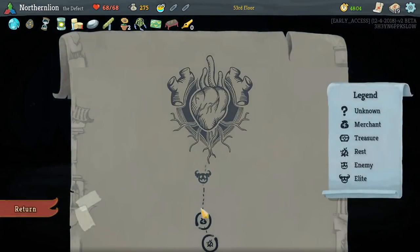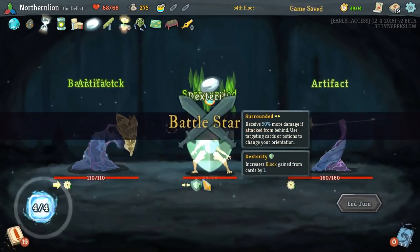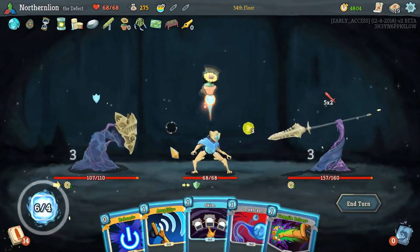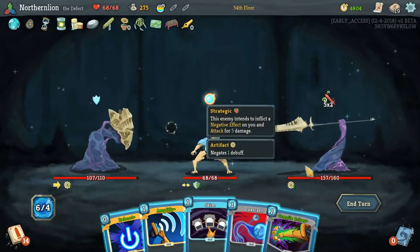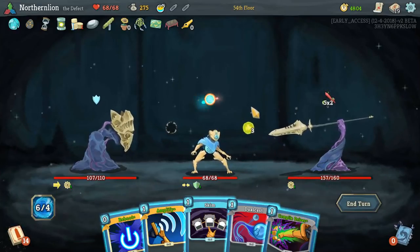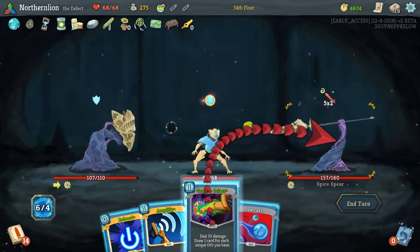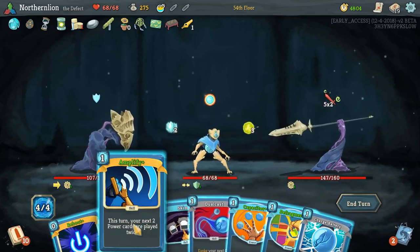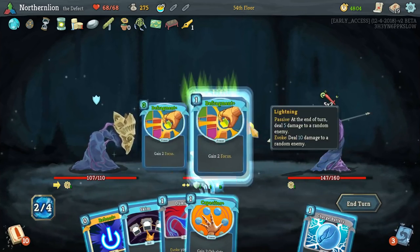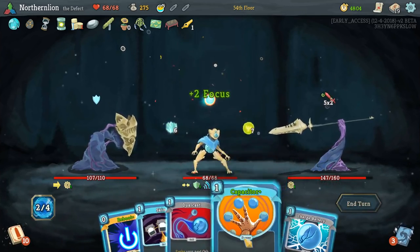I just think we're good and we don't take anything else. I'm not being overly cocky — I still think I have no idea whether we're going to win or lose, but I wouldn't be surprised if we lost. We get two draw out of this and we have so much energy to start with. I really like the idea of a Compile Driver. We'll just Amplify now — Amplify Defrag for sure, and Amplify Capacitor. Then we'll play Charge Battery. We're taking no damage and we've gained decent Focus.